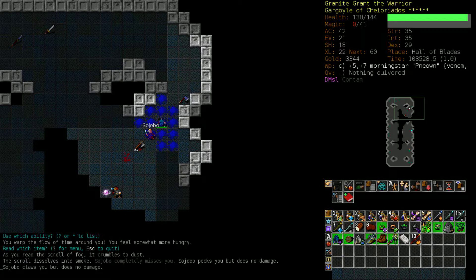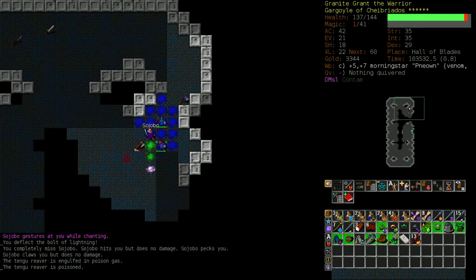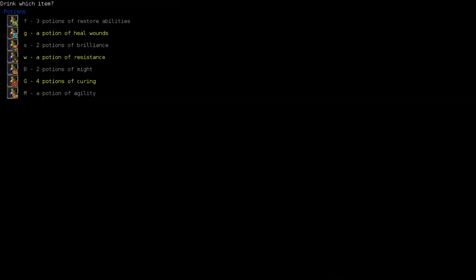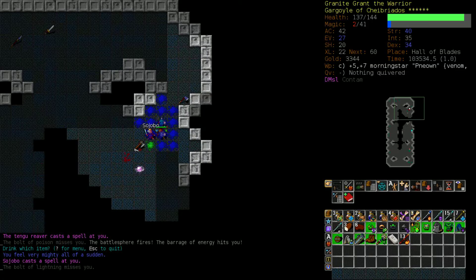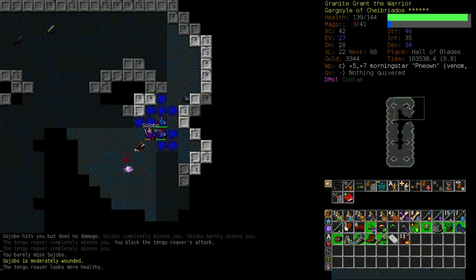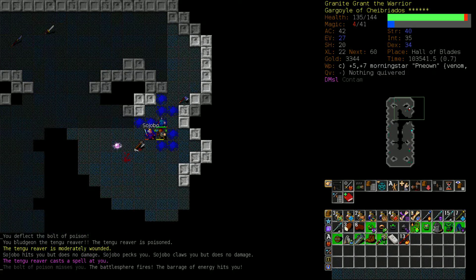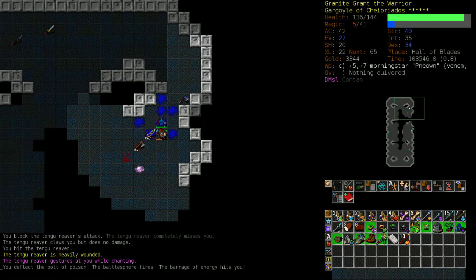Alright. Now we're going to read this Scroll of Fog, which hopefully blocks line of sight. At least that Tengu Reaver is a Poison Reaver. Let's drink a potion of Agility and Might - let's spend a turn on both. We're not taking damage very rapidly, so I may actually be more scared than I need to be in this situation. But I have died to Sayobo before. Attacking the Reaver a couple of times so that we get him poisoned - incremental damage. Got him. Now we just have to survive.